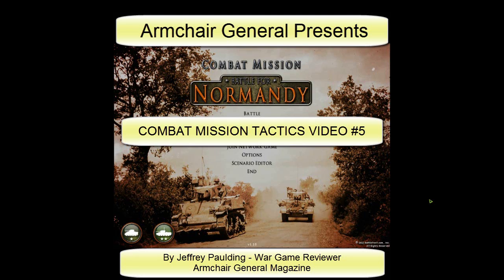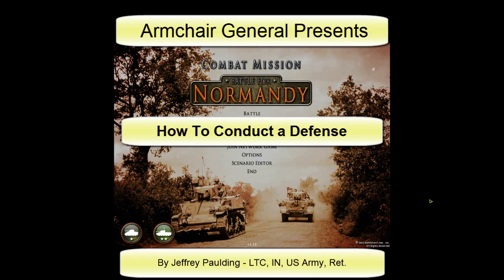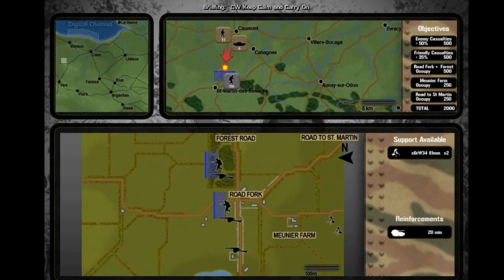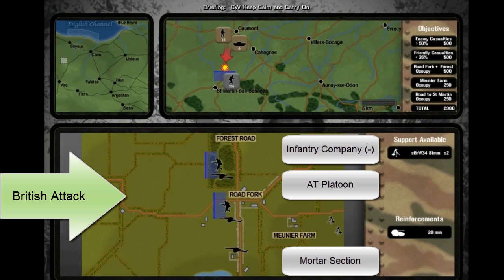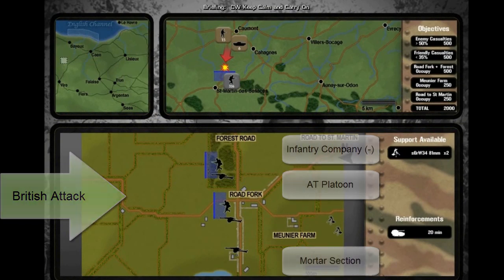In this fifth video on combat mission tactics, I will show how to conduct a defense using combat mission Commonwealth forces. In this scenario, a weak German company supported by a platoon of light anti-tank guns and a mortar section are in hasty defensive positions awaiting a British attack.